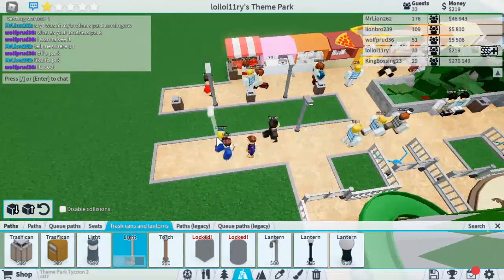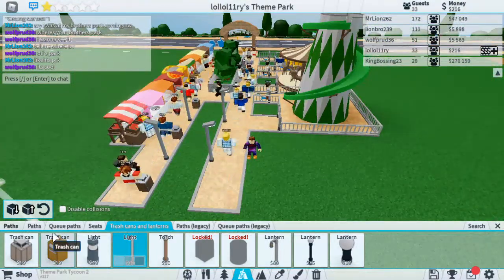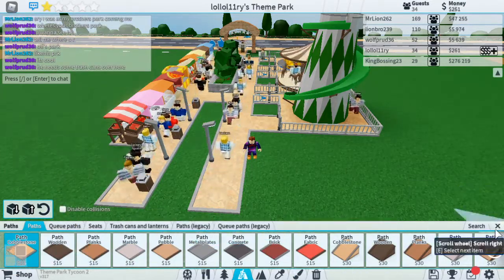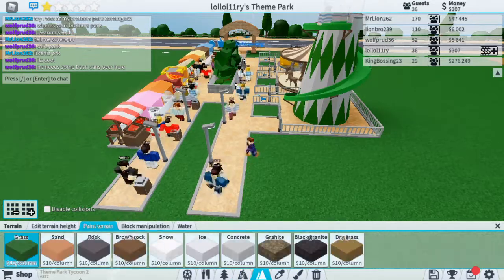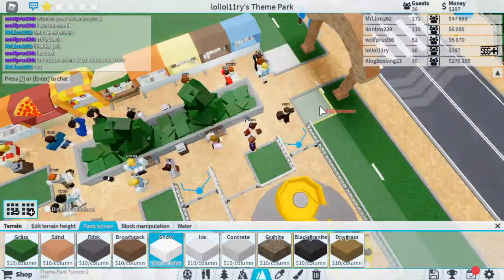Lights there and lights there. A lot of people are enjoying the park! We've got 225 dollars. What should we do? Let's add some terrain. Since it is the Christmas season, let's add some snow!